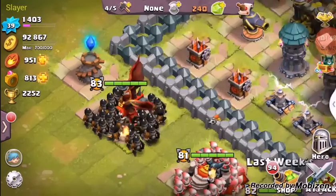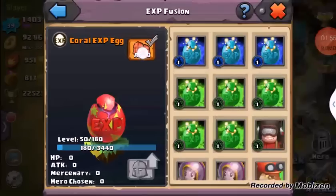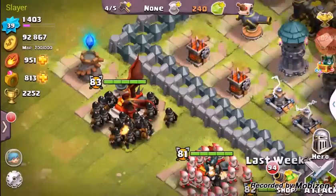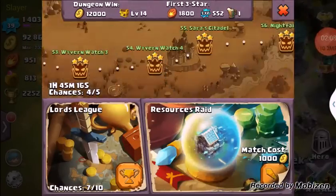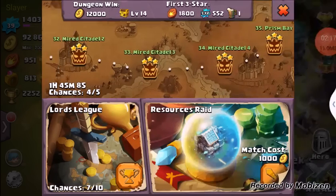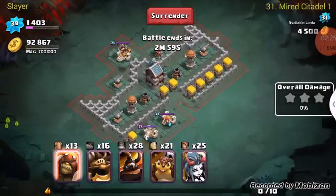Let's see what else we can do. Let's go ahead and do a dungeon run after I sacrifice this real quick. Sorry about that, guys. We're gonna go ahead and do dungeon 31 — just cause, why not?